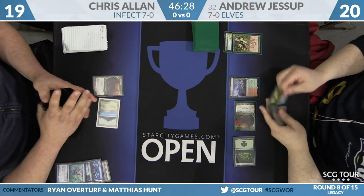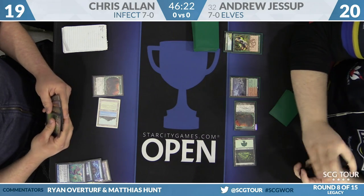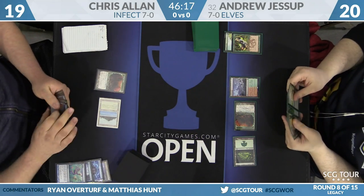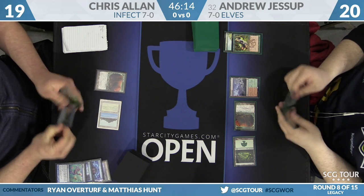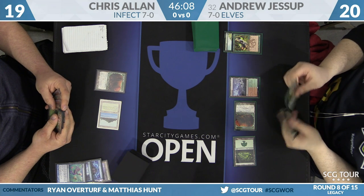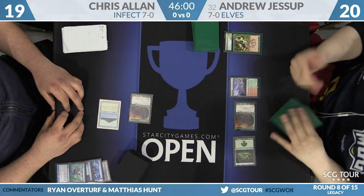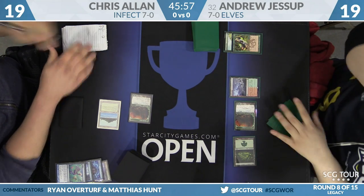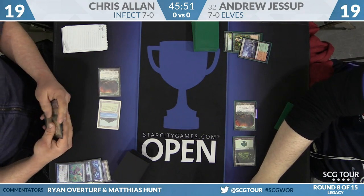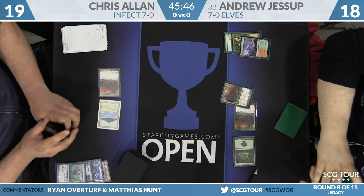This is a really slow hand for the Infect deck — and a matchup where you don't want to be slow. Shuffle and a draw. Chris is looking for Ink Moth or Blighted Agent. He found a blue card — it's an Agent, the Eternal Masters Force of Will, which is all well and good. His hand is pretty loaded up on pump spells, which is nice, but he has to produce a way to actually win the game. He hits in for one with Dryad Arbor — that's probably not how the game is going to end. Force of Wills are also not particularly good against Elves.